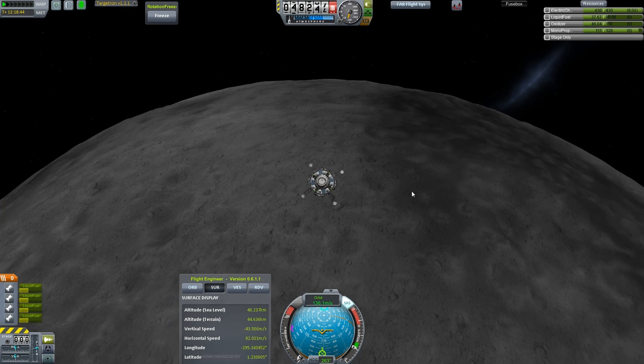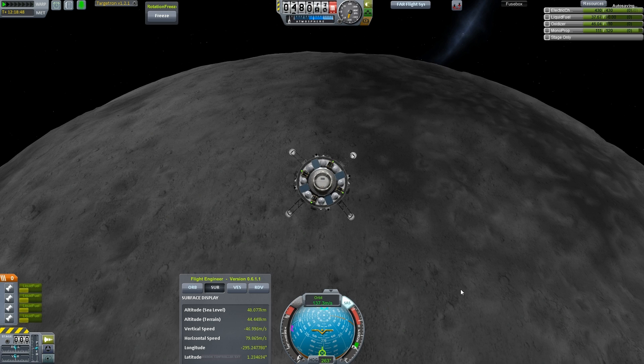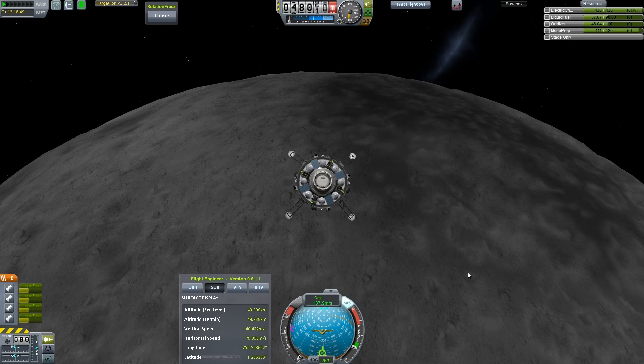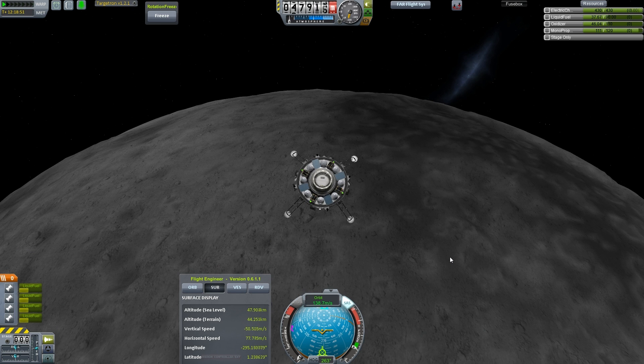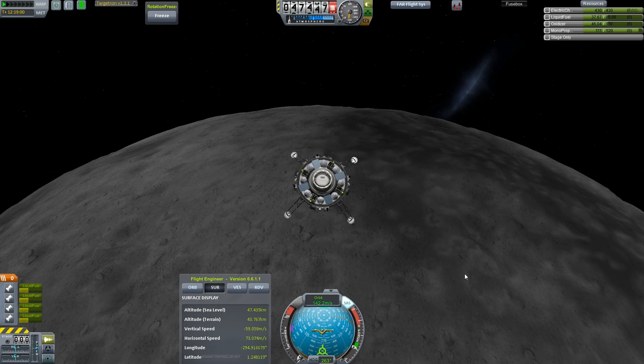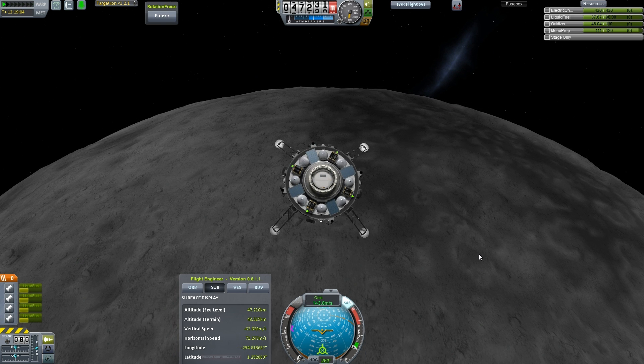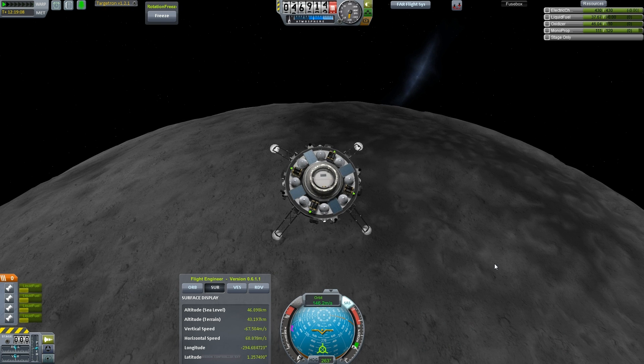I remember my first moon landing like it was yesterday — a cobbled together space plane. Had to burn retrograde on the main engines, then like the last thousand meters had to do a 90-degree change in orientation to lower the thing down in RCS horizontally for the last bit. That was fun. And then I got down there and realized I didn't actually know how to get back to Kerbin, so I just kind of eyeballed it and guessed it — and it worked.